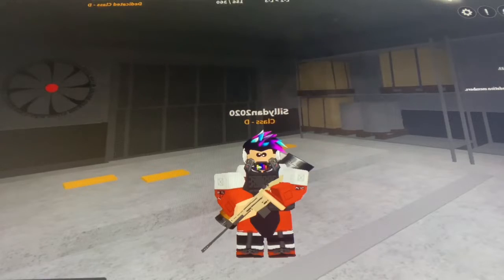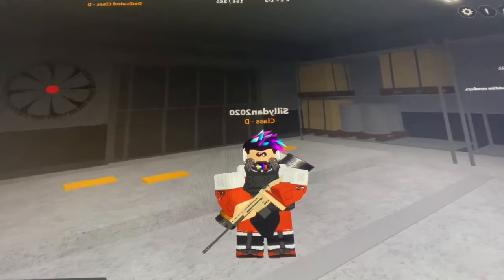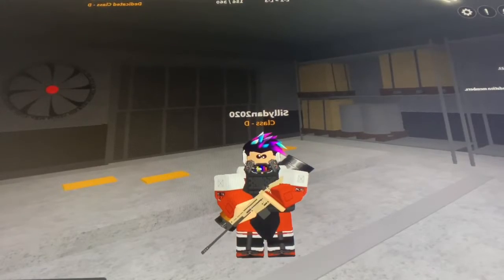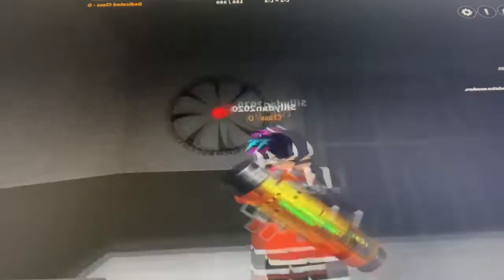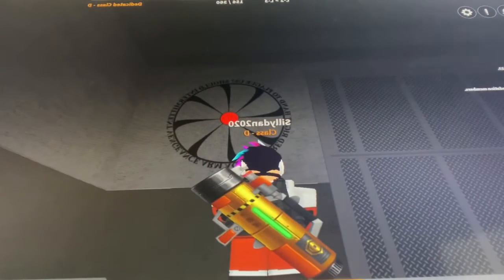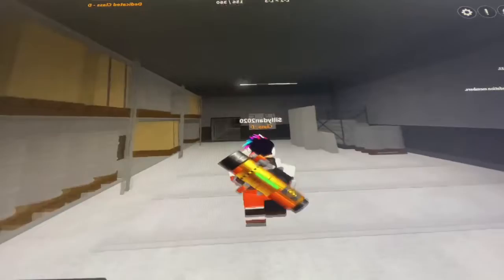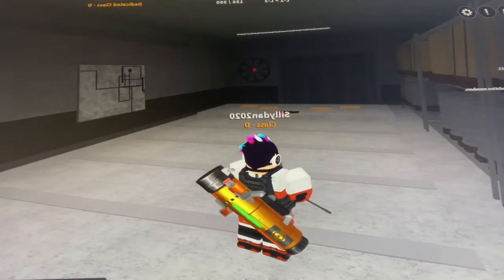We're on the computer now. As you can see, I've already escaped. If you don't want to watch the full video, here's an easy way: follow the Chaos Insurgency logo and it will lead you to the escape. That's the Chaos Insurgency logo, and I'm just going to show you how to escape.